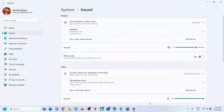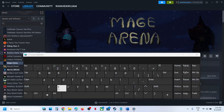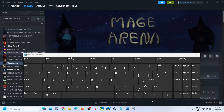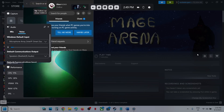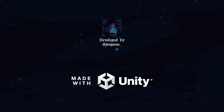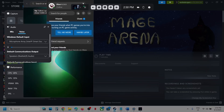You can also press Windows + G on the keyboard to open the Game Bar. Go to the speaker icon, then go to Voice and select your microphone. Let me open the Game Bar — press Windows + G — then go to the speaker icon, go to Voice, and select your microphone over here.